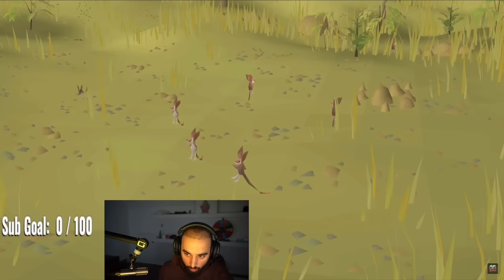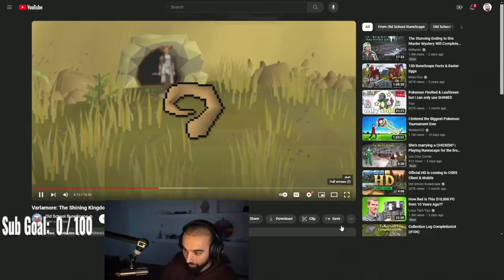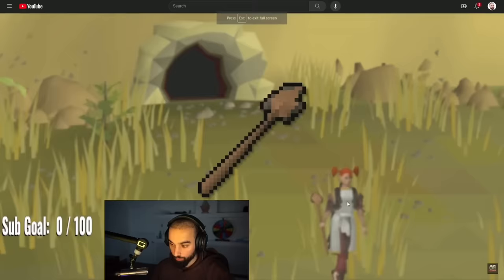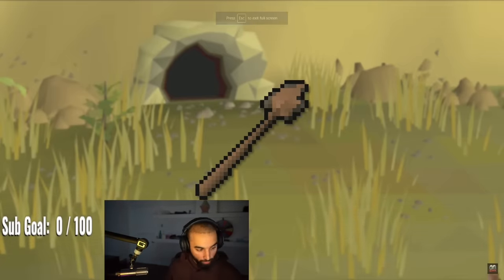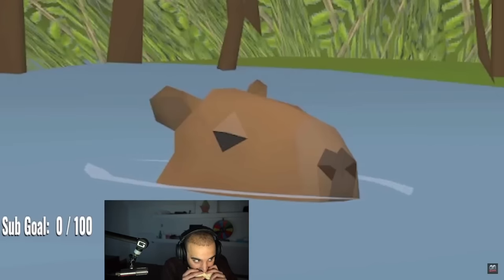The Ember-tailed Jerboa requires level 39 Hunter and a Box Trap. The Jerboa's tail can be crafted into throwable Hunter Spears, a ranged weapon which rolls its damage on your melee strength bonus, making it an excellent combination with the Mixed Hide Armor set. You cannot hunt the Capybara — he is too powerful.